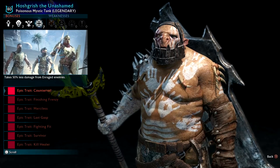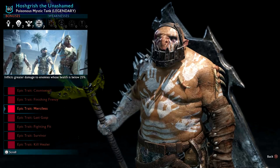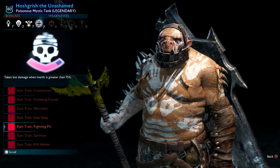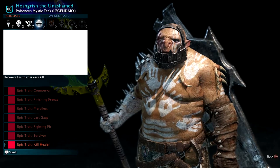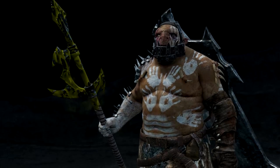You'll see on all hacked orcs these red box traits. This is from the Lithlad DLC — it's like a roguelike mode where you train up survivors and take on a fortress, playing as Baranor rather than the main character Talion. Weaknesses-wise, they'll pretty much always have zero weaknesses.